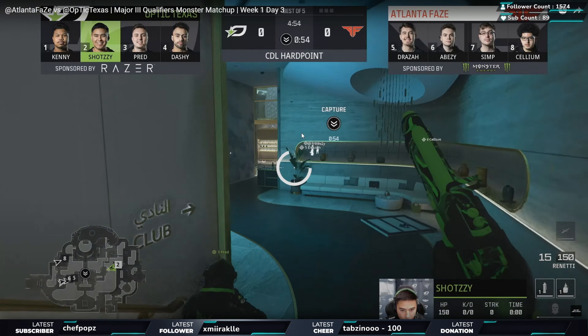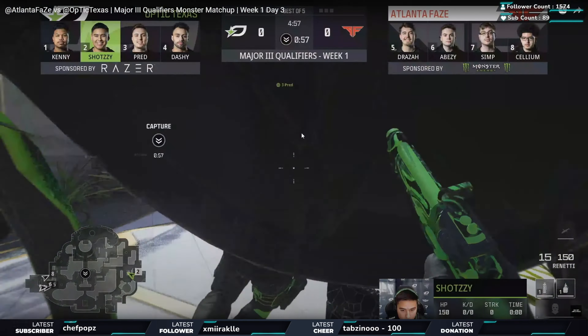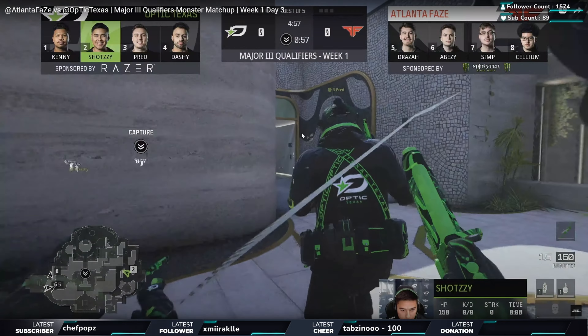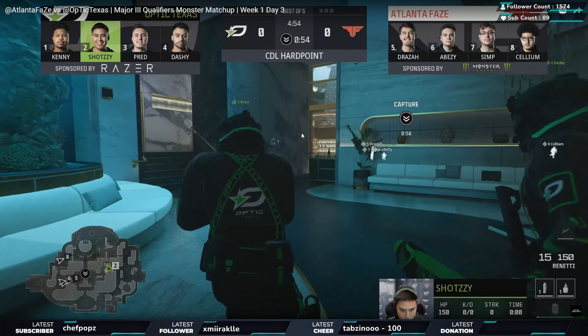The biggest thing to start with is the equipment. Atlanta FaZe and New York - these top teams always have their equipment set up right. The way they use their equipment is obviously very important. You can see the starting nades. When I'm watching CDL, especially on a new map, it's really important to look at everything and try to be a sponge for information because there's so much you can learn.